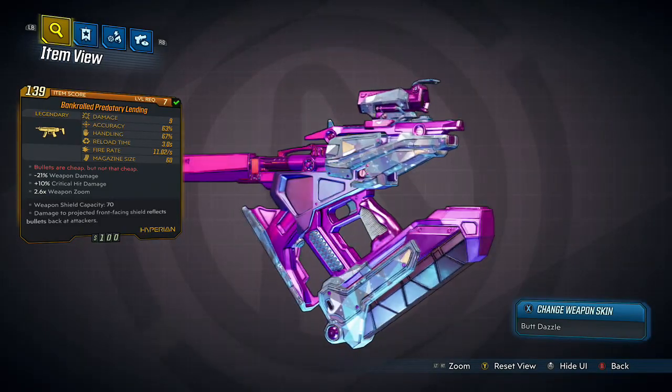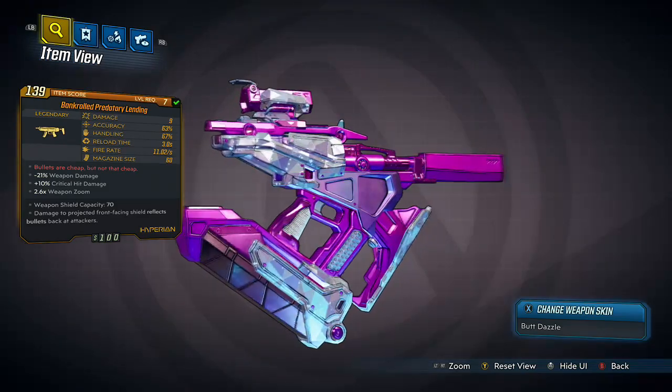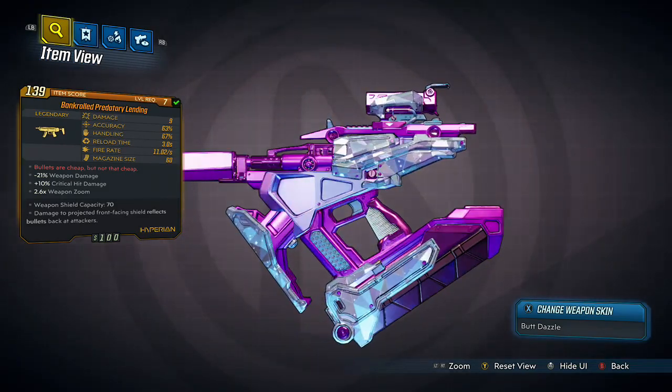It also comes with a weapon shield which has a capacity of 70, and any damage inflicted upon this shield will ricochet back at enemies.